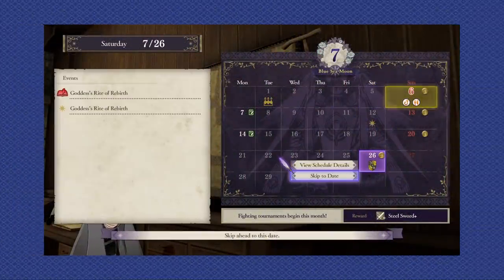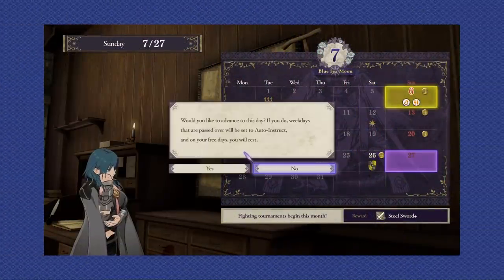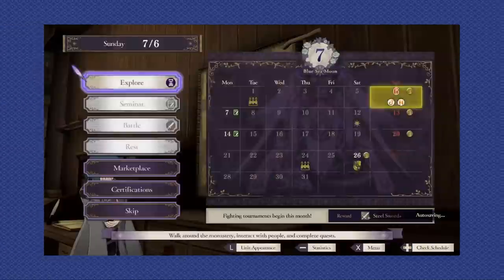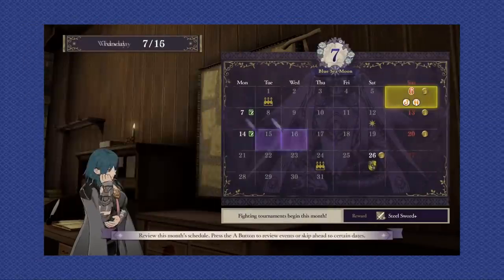Nearly two years after the release of Fire Emblem Three Houses, a new glitch was discovered. This major piece of spaghetti code allows you to loop a month over and over and milk the rewards for all that they're worth. My name is Mecca, and in this video I'm going to explain how it's done.